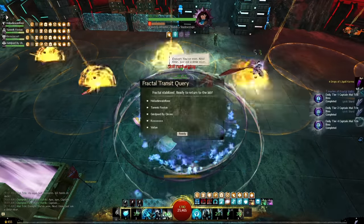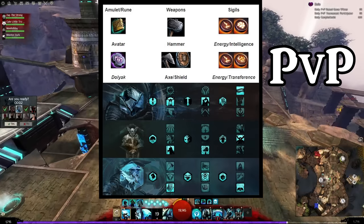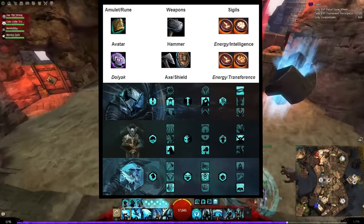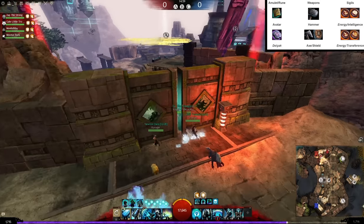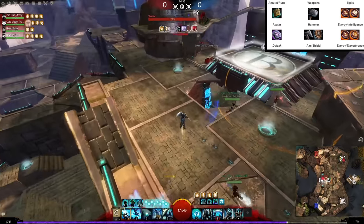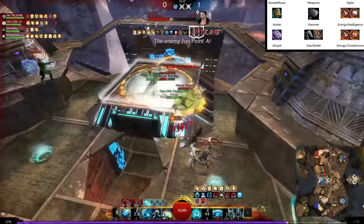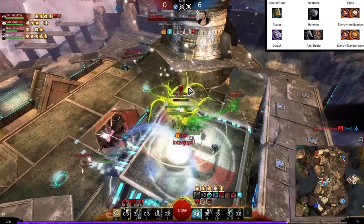In PvP you don't have access to celestial stats, so instead we go for the Avatar amulet and play a more supportive but still very aggressive style. We use hammer and axe shield weapons for a lot of CC to facilitate allies by giving quickness and securing kills by locking down enemies. We go for Avatar amulet and Dolyak Rune — Dolyak is a little tankier. The counter to a Firebrand is just focusing it, so you want to be able to survive. We go for Energy sigil on both weapon sets.